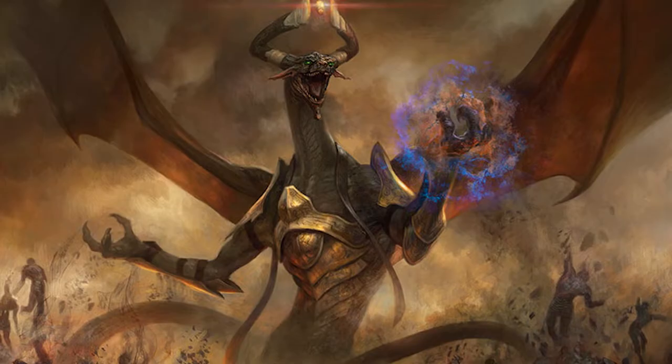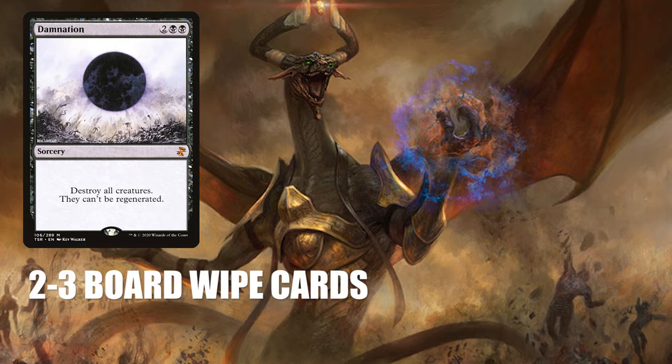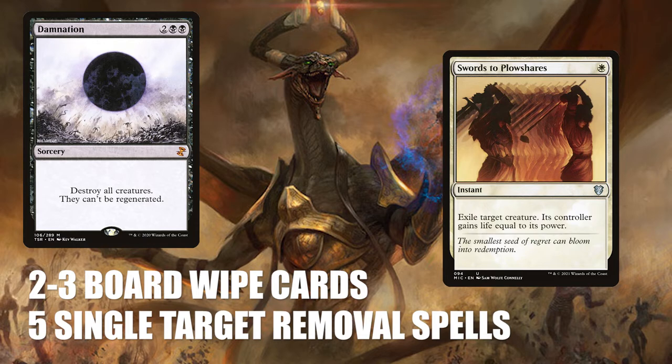Another very important aspect of a commander deck is removal spells. When playing against 3 opponents you'll very often get to a point when you're behind while they have set up whole armies of creatures ready to get unleashed and win them the game soon. That's why almost every deck should have at least 2-3 board wipe cards that destroy all creatures and/or lands currently sitting on the battlefield. There's also the matter of someone having a permanent that's about to ruin your day, and a single target removal spell would come in handy. 5 single target removal spells should usually be a minimum for a commander deck — if in doubt, go for 7-10 removal spells.